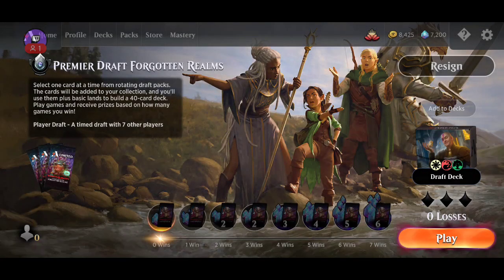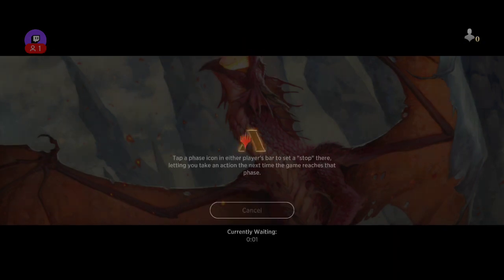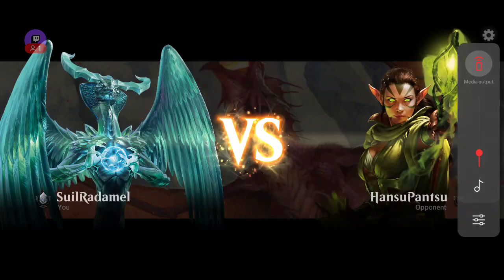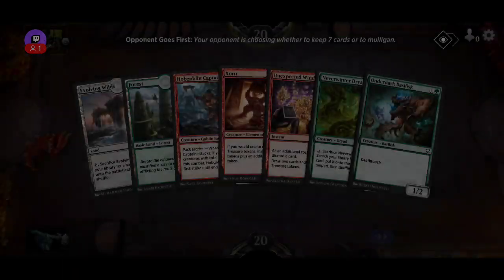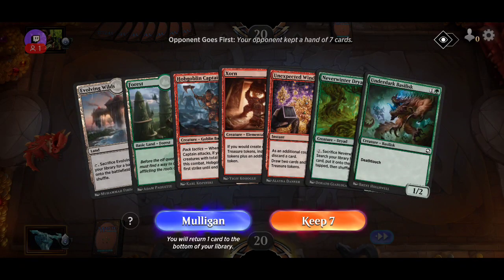All right, let's play and see how we do with this deck. Last draft we played a blue-black control deck, this is a red-green aggro deck. Let's see how we do. We have a bunch of interesting cards. I wish we had more treasure cards to create more synergy with what we have, but that's fine.